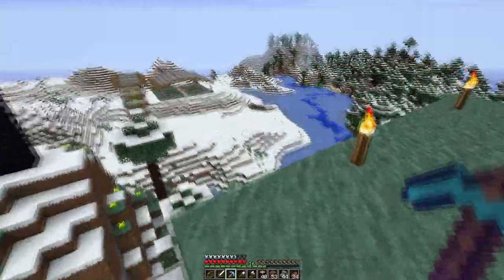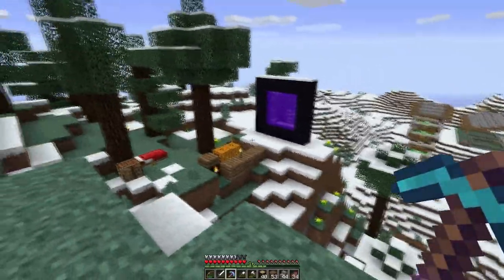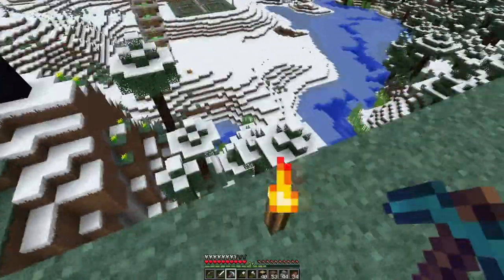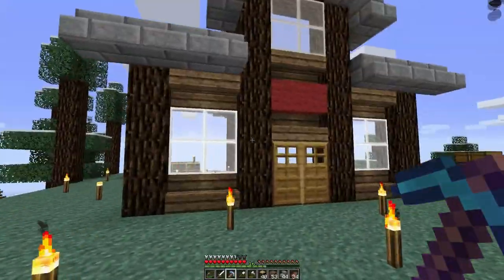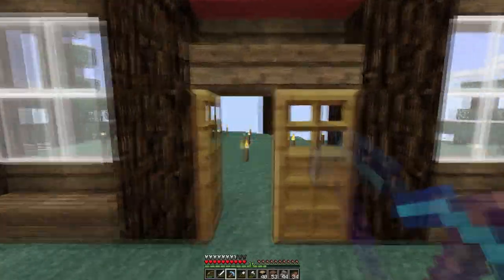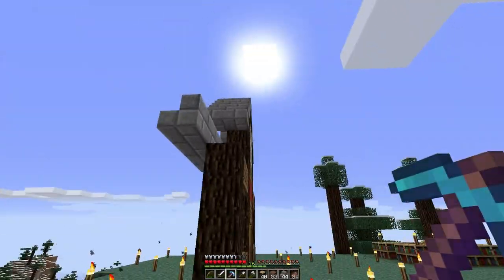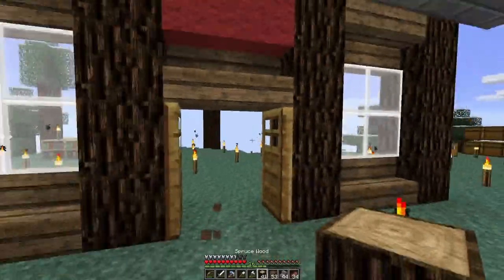I'm planning on right down here having a pathway—flattening this little hump out right here where the nether portal is and having it at that level. I'm going to have a pathway kind of curve out in a circle going down here into some sort of basement. I think that would be cool. And then this down here is going to be like a really cool door to go down to a big storage area. So I think I'm going to kind of get the walls laid out for this and then I'll see you when that's finished.